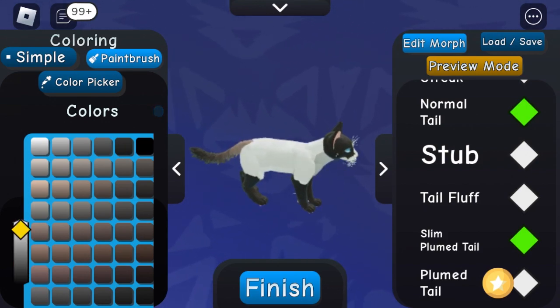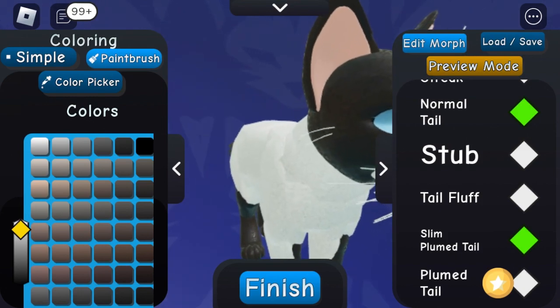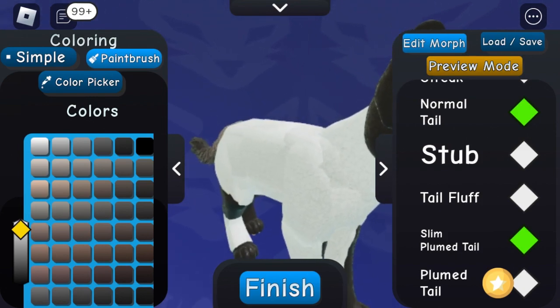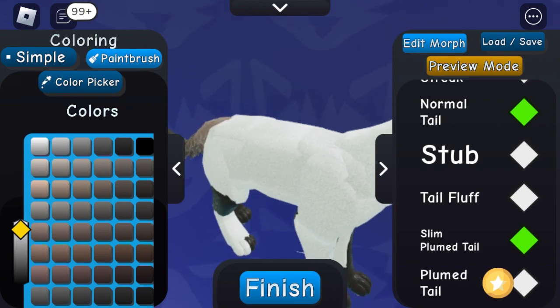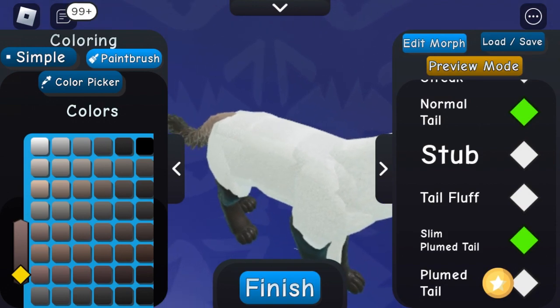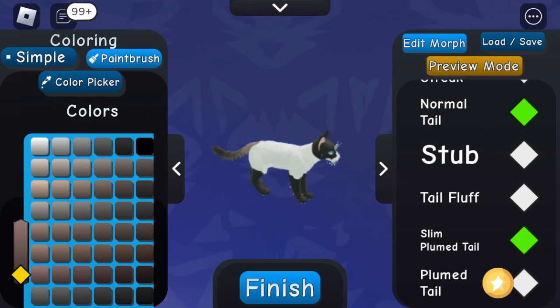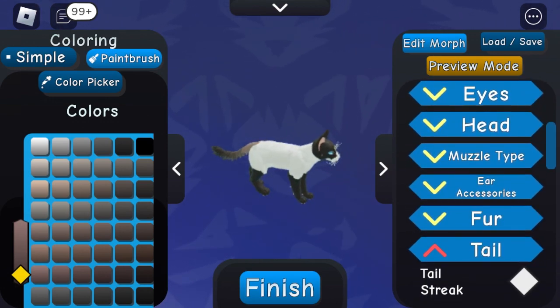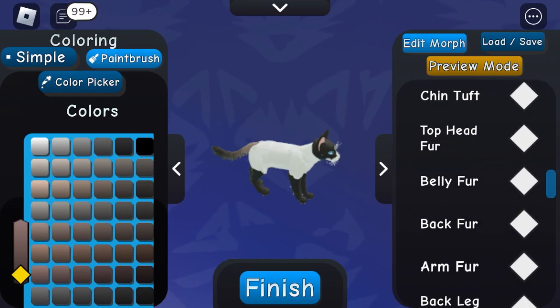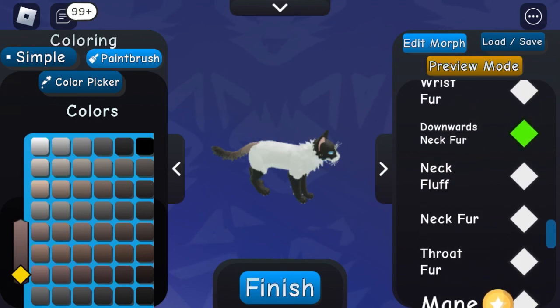Let me fix this mistake — this is what it should look like now. It's just hard to control on mobile. You want to use these types of colors; it will look really good in the end. Now go to fur and do throat fur or downwards neck fur.